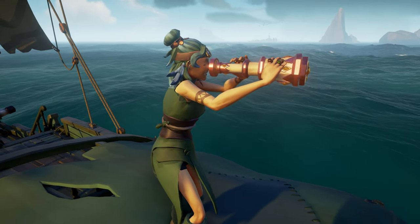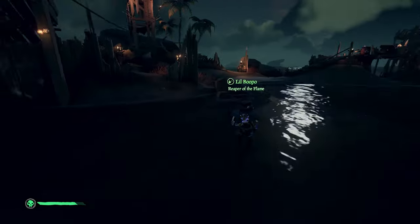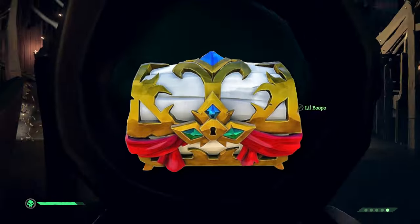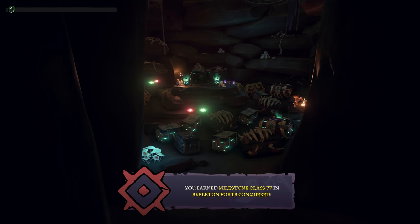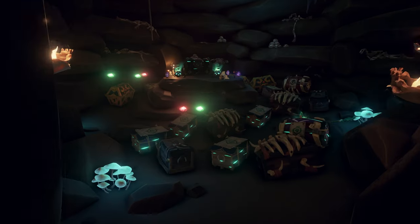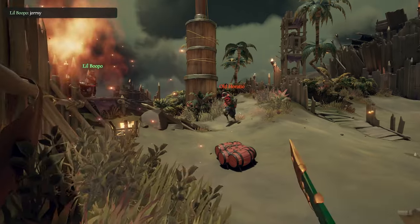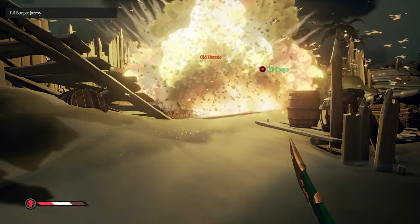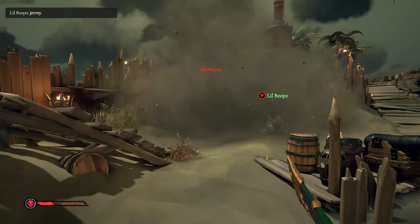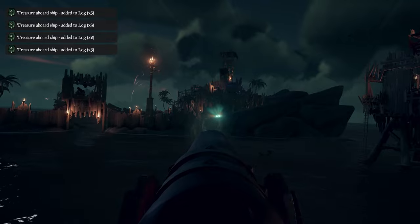Once you've completed the raid, I definitely recommend looking around and seeing if there's a Fort of Fortune up in your server. Forts of Fortune are much less contested in the current state of the game, since the Chest of Fortune hasn't been there for quite a while, but they are still especially valuable for players looking to level up Athena's rep because a majority of the loot in the vaults here is Athena's faction treasure. Completing these forts can be very quick, especially if you utilize kegs and firebombs to clear out each wave of skeletons and the boss, and these vaults will easily net you a couple of extra rep levels each time.